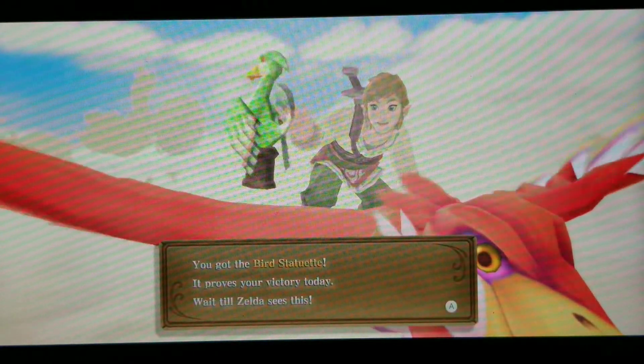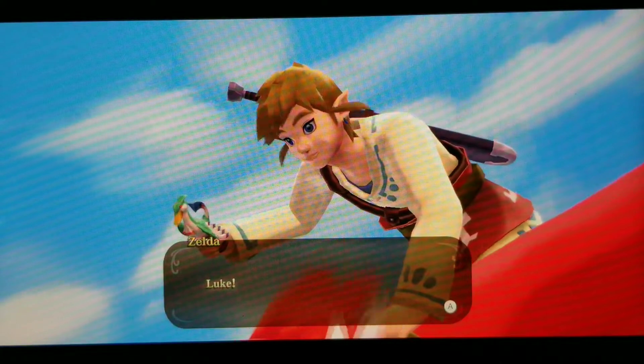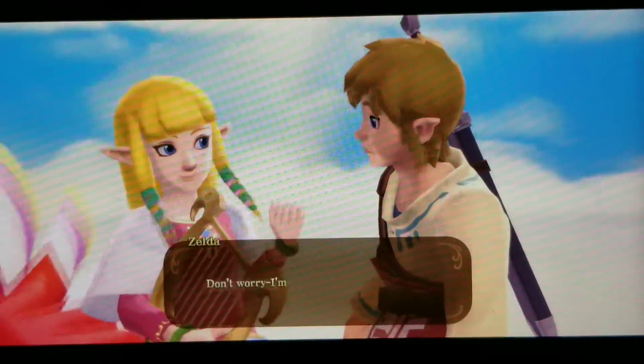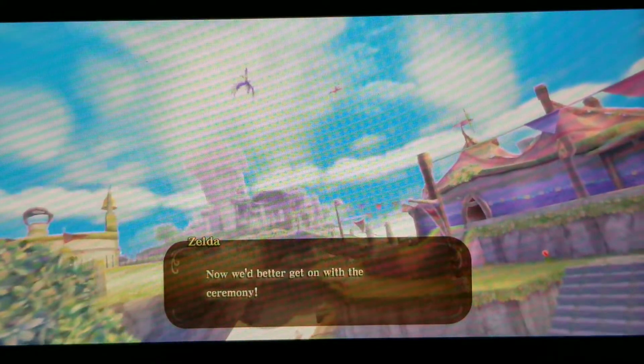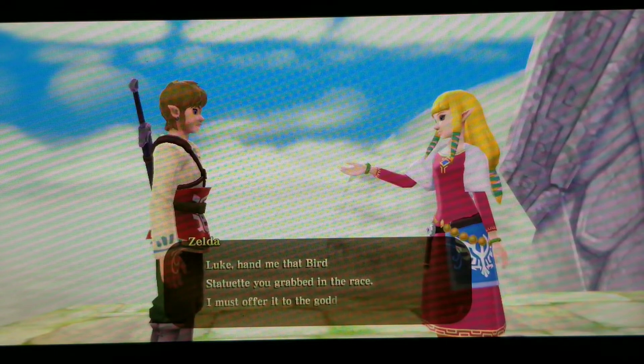We got the bird statuette, proving our victory — wait till Zelda sees this! We win the race. However, there's a dramatic moment where Zelda appears to have fallen from her loftwing. She says she's fine, congratulates us on great flying, and says we'd better get on with the ceremony. We're directed to hand the bird statuette to her to offer to the goddess.